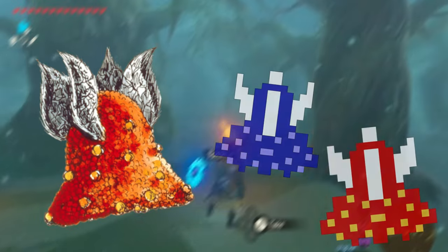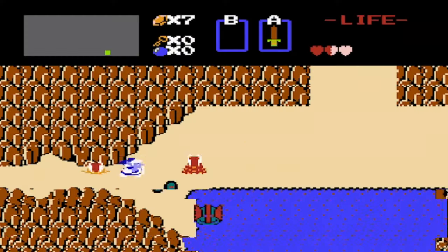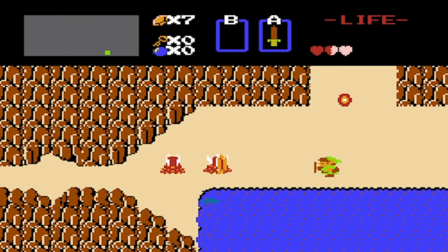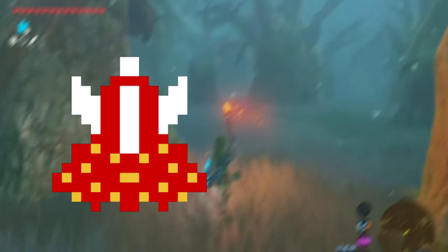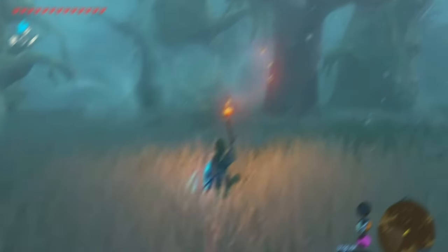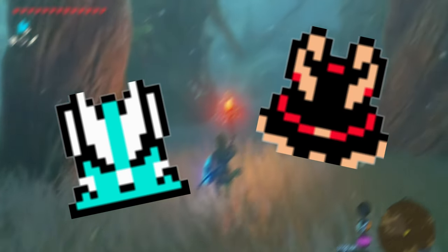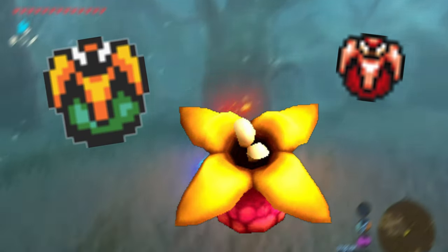Last but definitely not least are some of what I think are the cooler enemies from the original: Leevers. They were found in the overworld popping up from under the sand, spinning around trying to attack you. They came in two colors like most of the Legend of Zelda enemies. The Red Leever had 2 health with an attack power of half a heart, where the Blue Leever had 4 health and dealt a whole heart with an attack. Over the years they have stayed native to sandy areas and for the most part still look pretty much like the original, but they slowly started looking more like a plant, eventually turning into a full cactus lookalike.